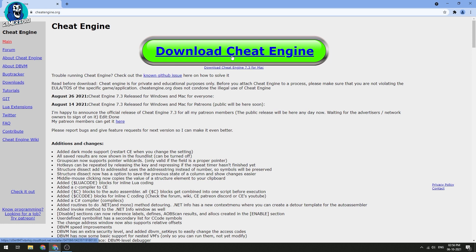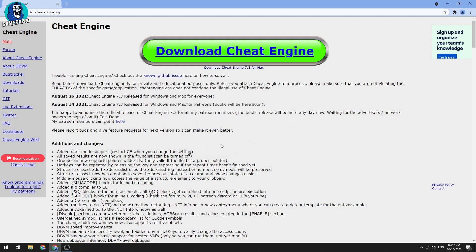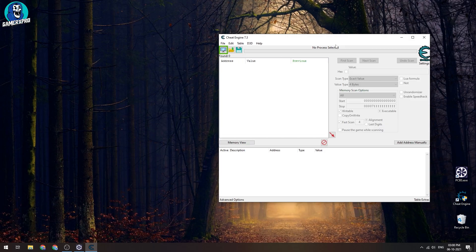Download and install this software on your computer. After installing Cheat Engine, open the PC Building Simulator game, then open up Cheat Engine.